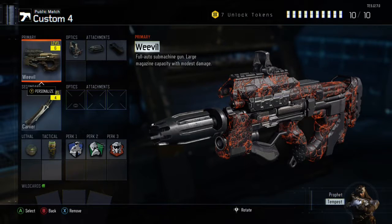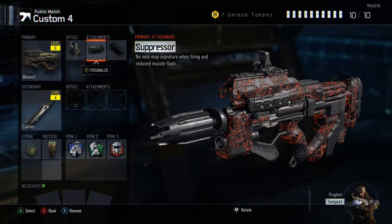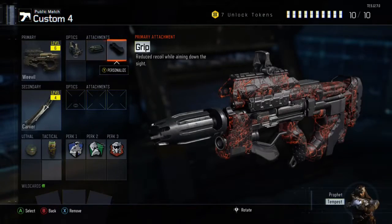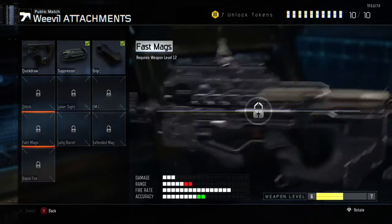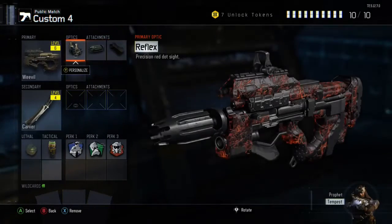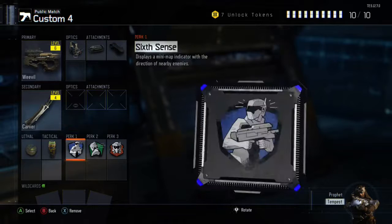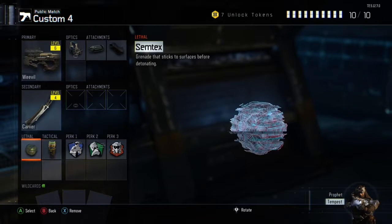For the fourth class I'll put the Weevil. I haven't unlocked this weapon that long — I just unlocked it a few days ago so I haven't got many attachments. I'll put on six cents, tactical mask, and hardwired.